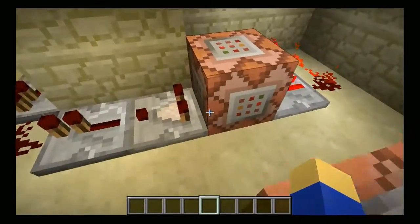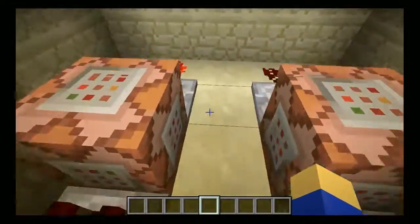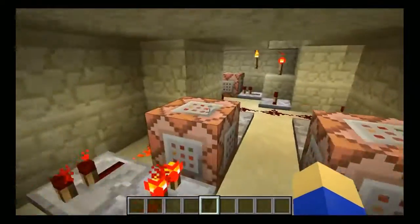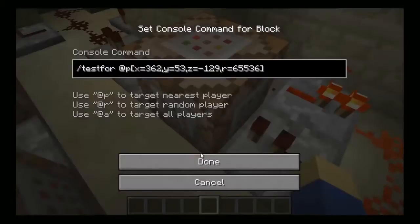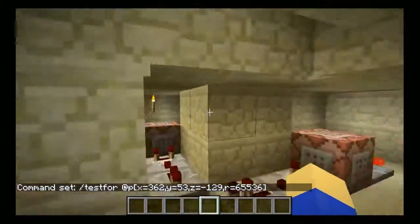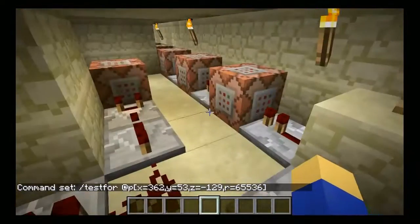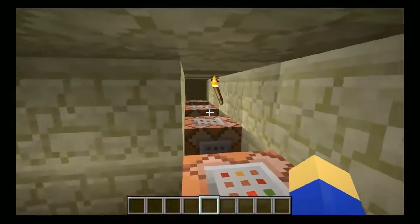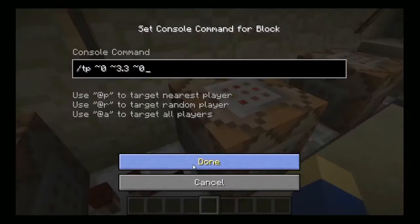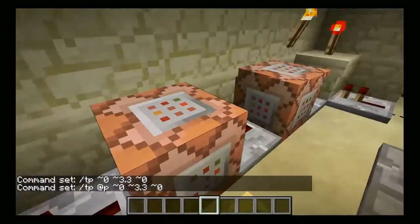Now, the one downside to this is that it does not work 100% of the time. There are certain times when all four of these just happen to not be checking if you are in that position, and it might not work. This is unlikely, but it does happen. The other thing is it isn't the best for multiplayer, because as you can see, these all use closest player commands, like so, as I just demonstrated right there.